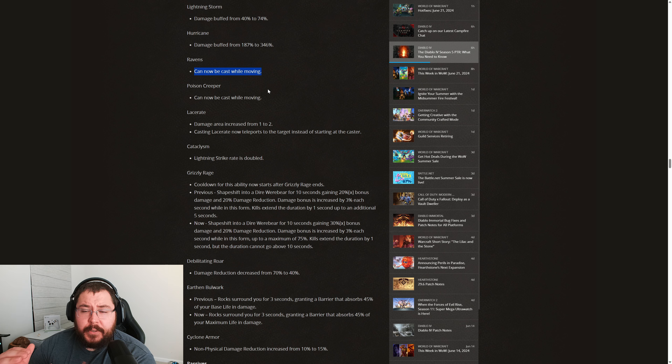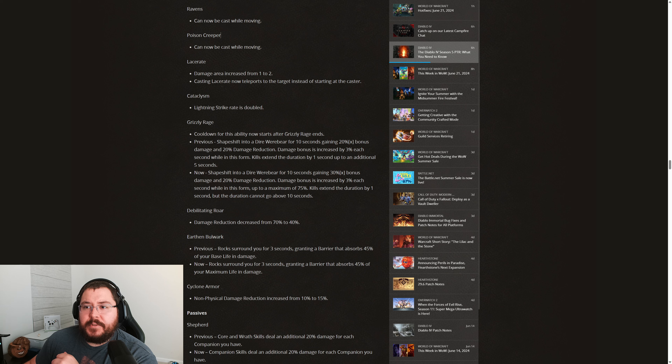Just making this small change is going to make the overall feel of casting companion skills a lot better. This could potentially be the very first season that we see a companion skill build at the very top of the Druid build tier list — definitely a nice change and one that will be pretty welcome for companion build players like myself.